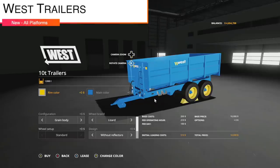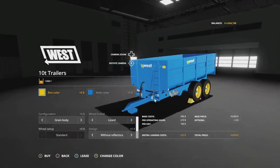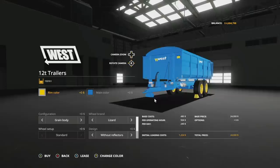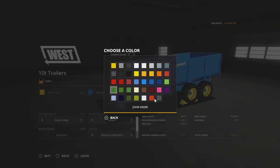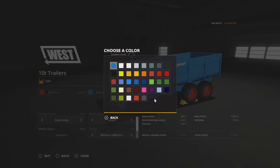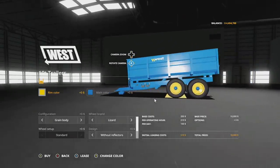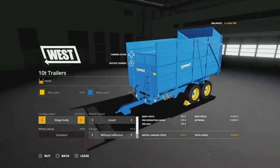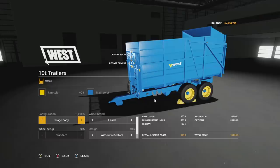Next up, we have the West trailers from the ARM team. On console, these are called the best trailers and are a Lizard trailer, but everything else is going to be exactly the same. We have two trailers: a 10-ton and a 12-ton. Starting with the 10-ton: rim color and main color are fully customizable, though the center of the wheels will stay blue no matter what. Configuration options are grain body at 12,888 liters or silage body at 22,170 liters.